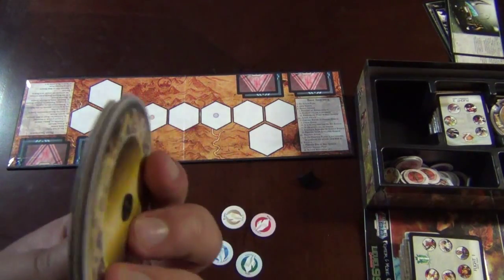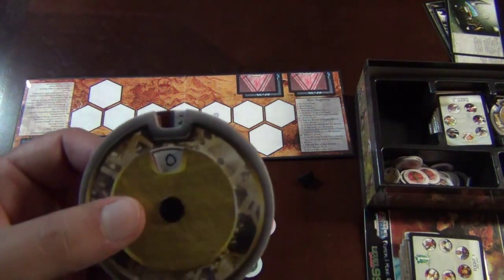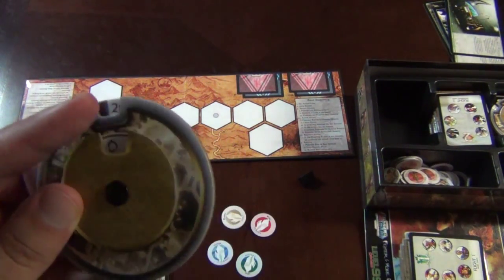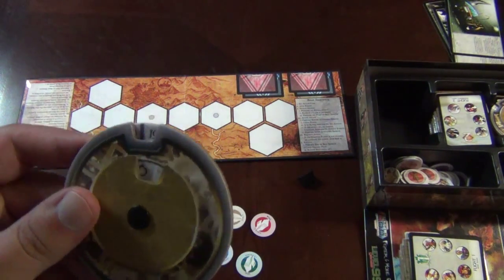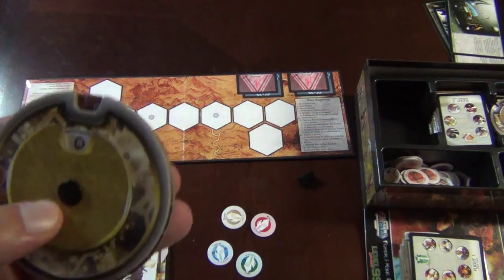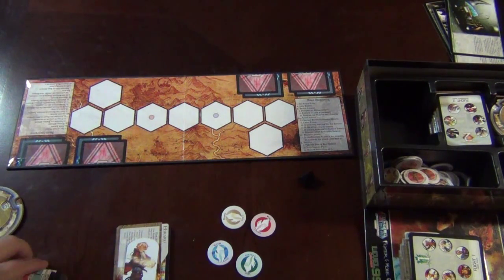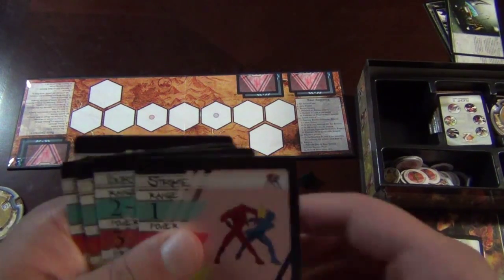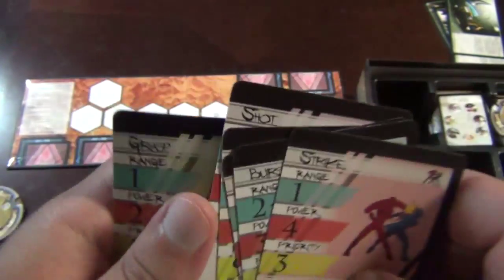You're going to assemble these little health-tracking wheels — very common in a lot of Fantasy Flight games. At the top is your health; you start at 20 and tick down to zero. The inside wheel is for focus, used for a variety of special effects. Regardless of what character you pick, you're going to get the same six base cards: Strike, Burst, Drive, Dash, Shot, and Grasp.